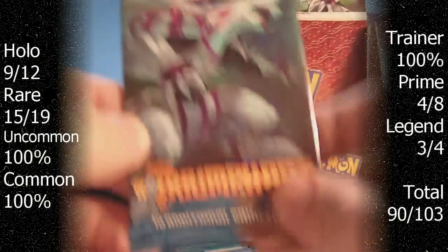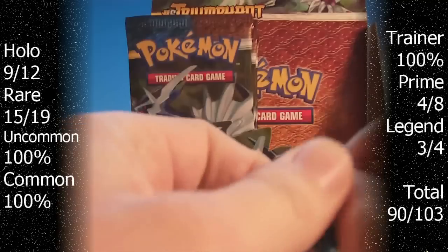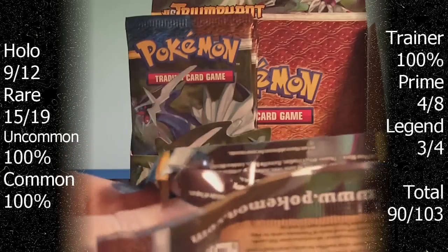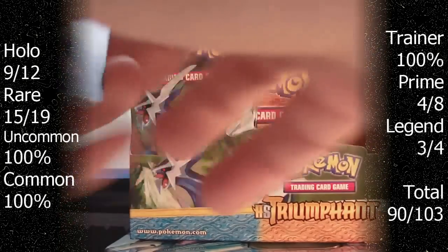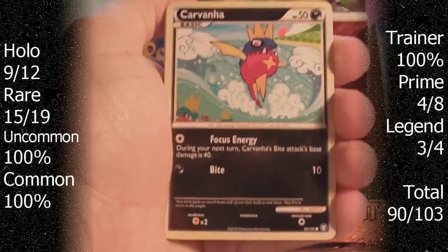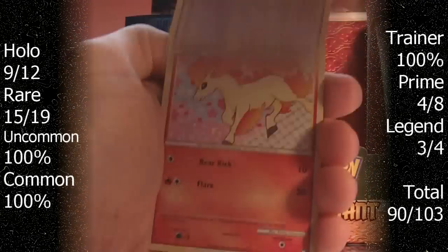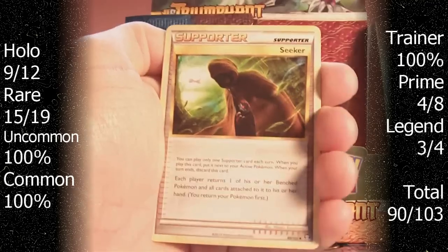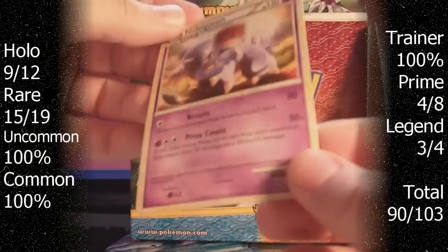So we go to the last Palkia pack of the box - it's totally destroyed. Carvana, Aeron, Psyduck, Pidgey, Ponyta, Kangaskhan, Whalmer, Seeker. The Reverse is a Volbeat and the Rare is a Nidoqueen, which I have like 3 of these already.